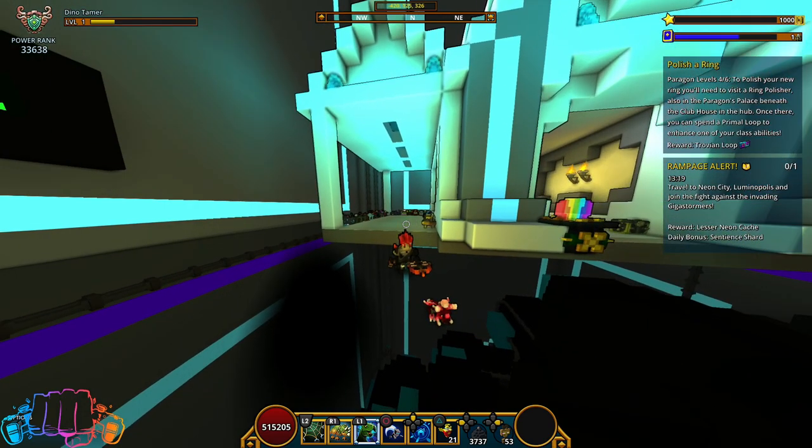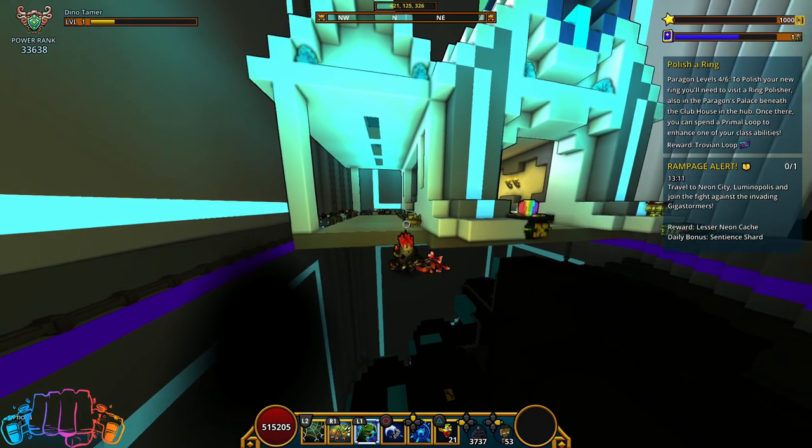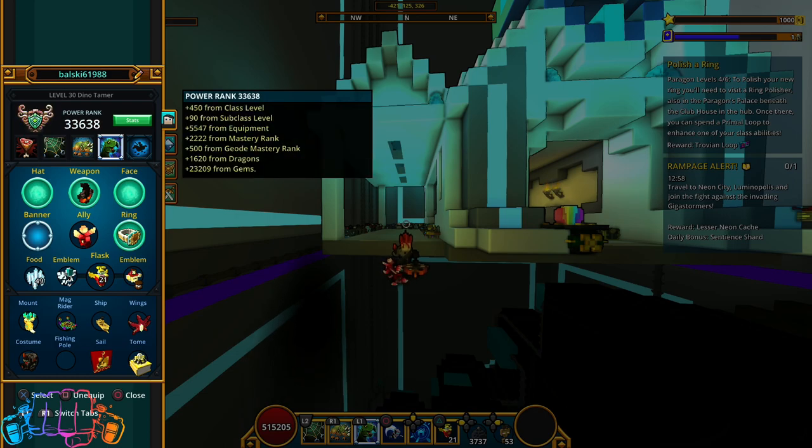It might not be super easy for newer players, but I think it's relatively easy because U11 is sort of like the end game — you're not going to get into U11 day one by any means, but with some grinding and effort you'll definitely be able to hit that 30k mark and 6k light. I'm on my Dawn Tamer right now. My PR is 33.6k, but taking into account I'm getting a little over 2000 from mastery and 1600 from my dragon, that brings me down under 30k without those sources.